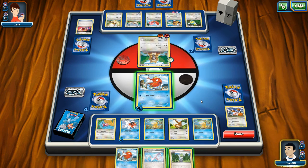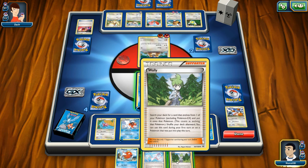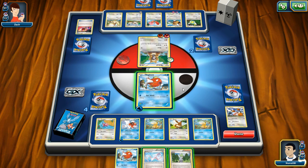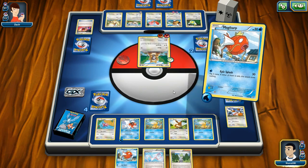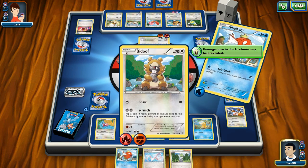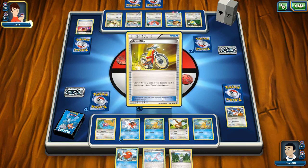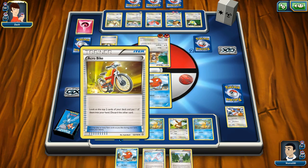I don't have any more evolution cards in my deck, I'm pretty sure. Whenever you take — yeah, I got it. All I can do is Epic Splash, Bidoof. But of course I've got to make sure — oh my god, what a crappy card. Acro Bike — what did that just do? Two cards in your hand, discard the other card.